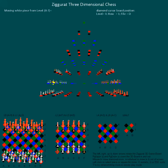Moving pieces can be achieved by typing in the coordinates of the piece and the square to move to, as well as by using the gold cursor to select the piece and then selecting the square to move to. In this case, we select the white wizard.